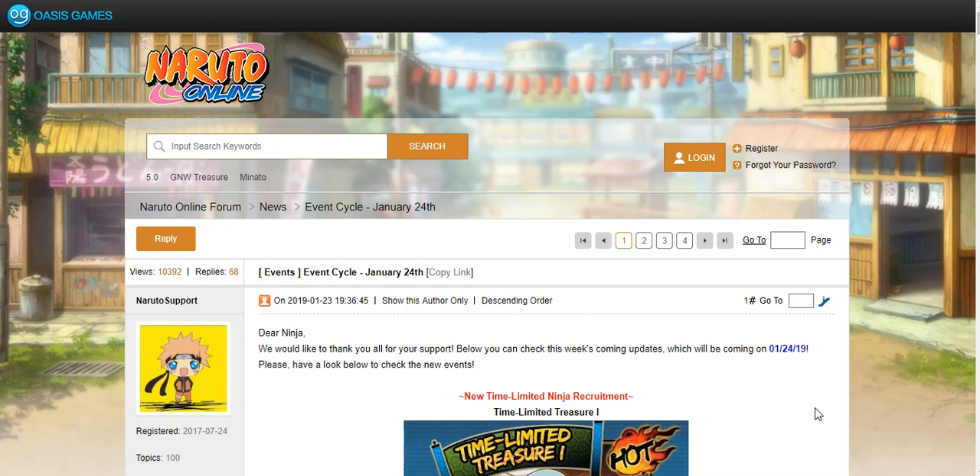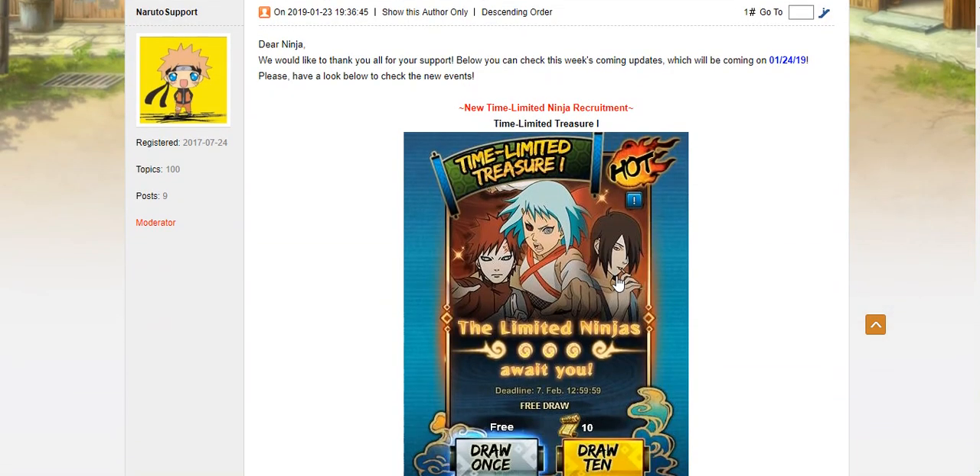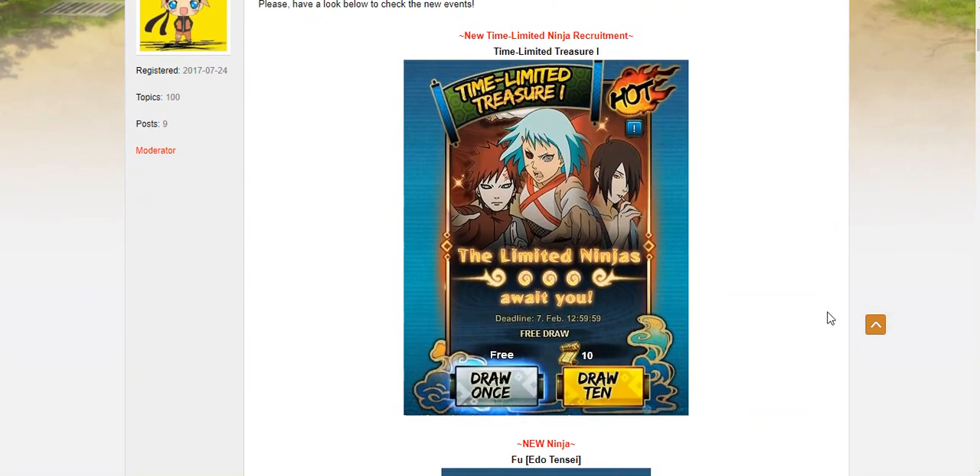This should be a relatively quick video because there's not too much to talk about except for what we have down here, which is the Edo Jinchuriki Treasure, which is featuring Fu.